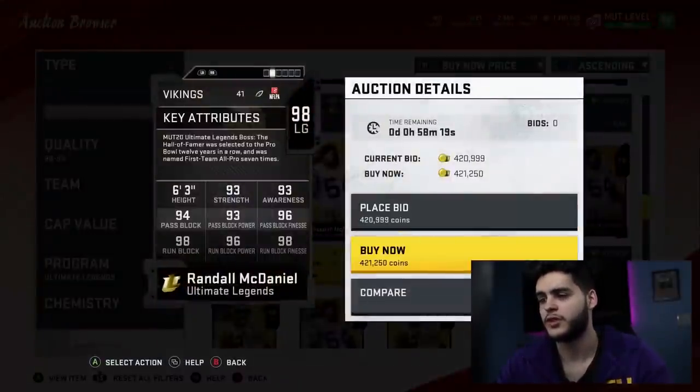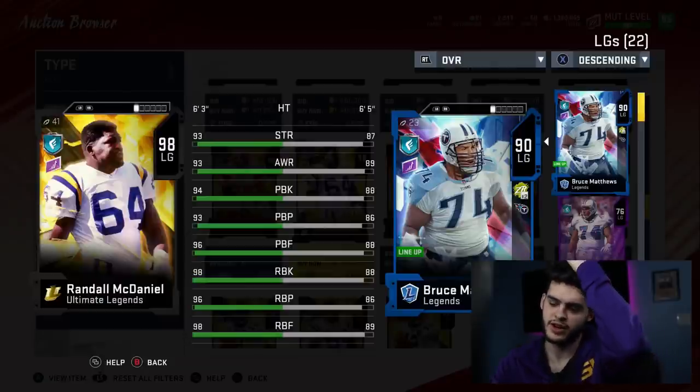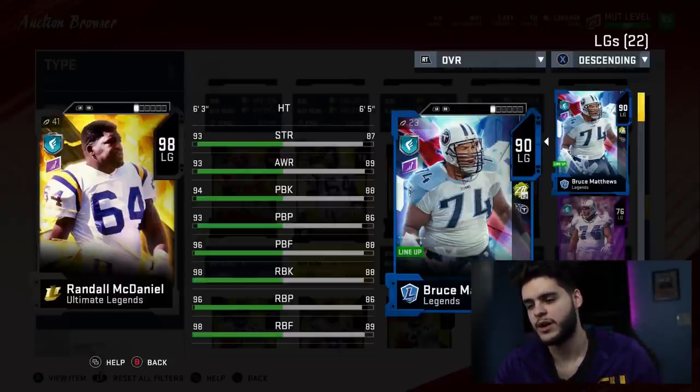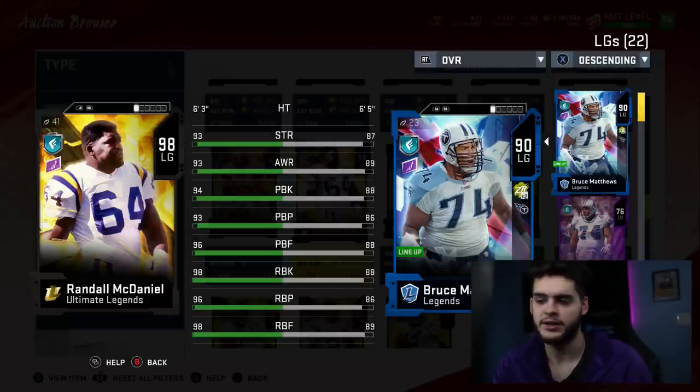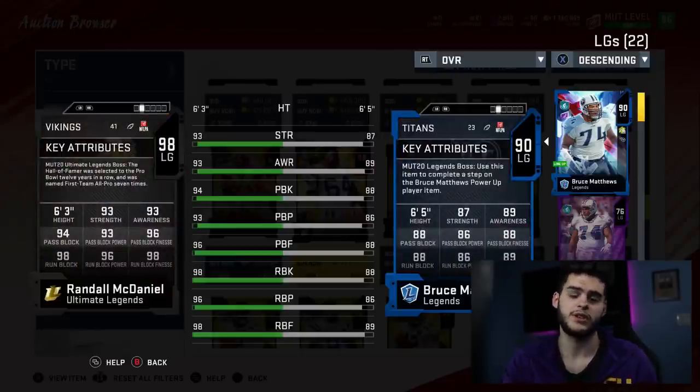Let's check out Randall McDaniel at left guard. I do still want him — compare him to my current left guard. He destroys Bruce Matthews. He's got 94 run block, 93 run block power, 96 run block finesse, 94 pass block, 93 pass block power, 96 pass block finesse, 98 run block, 96 run block power, and 98 run block finesse. Powered up and chemmed up, he's going to be one of the best run blockers in the game with 99 run blocking all around.